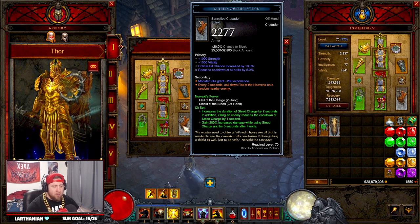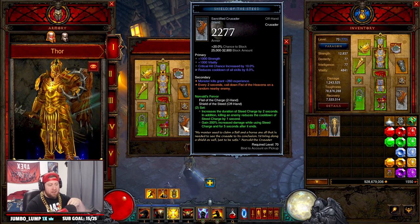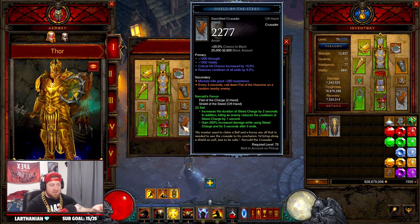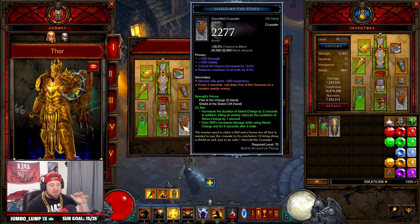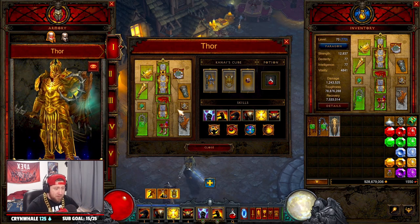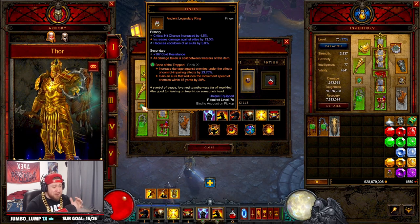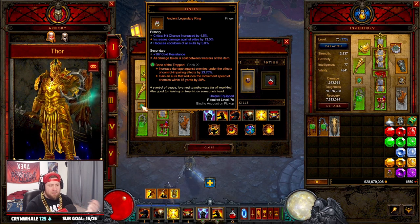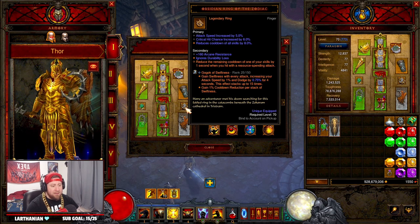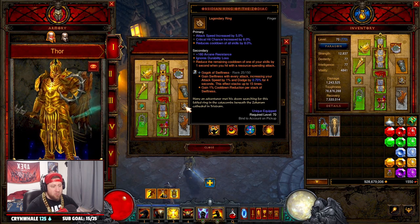For weapons and shield, I've tested a few different ways, but I found the Norvald's Fervor set is the best. It increases the duration of Steed Charge, reduces its cooldown when killing enemies, and grants 200% increased damage after using Steed Charge. With the automatic Fist of the Heavens ability firing, you'll basically non-stop Steed Charge the entire time, making this build incredibly fast. For rings and amulet, we went with Wondrous Necklace for double damage, Obsidian Ring of the Zodiac for cooldown help, and Unity paired with our follower because the build is a little squishy in GRs.